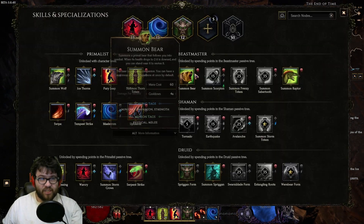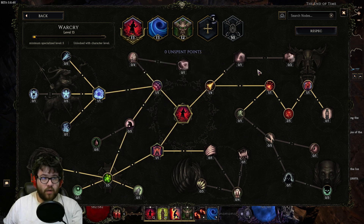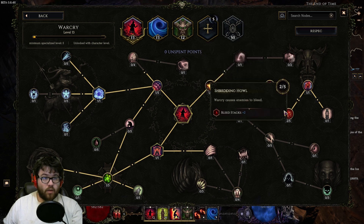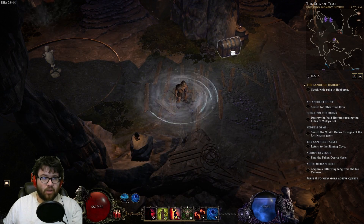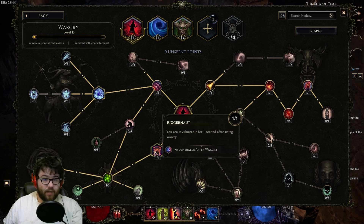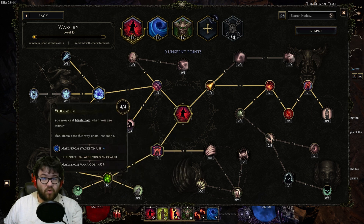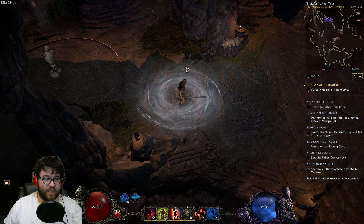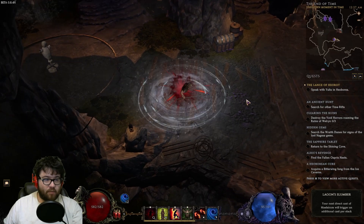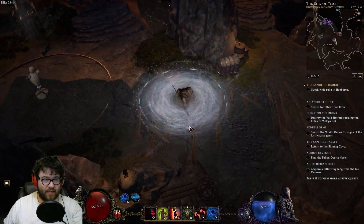For War Cry, we take one point travel into Staggering Cry, one point travel into Kinetic Stream, two points into Shredding Howl, then one point into Shal's Breath — this reduces the cooldown to five seconds so we can spam War Cry. One point into Juggernaut for the invulnerability, one point into Breath of Terror for the healing effectiveness. Then four points into Whirlpool, which allows us to cast four Maelstroms at 50% less mana cost — about 28 mana to cast four Maelstroms.